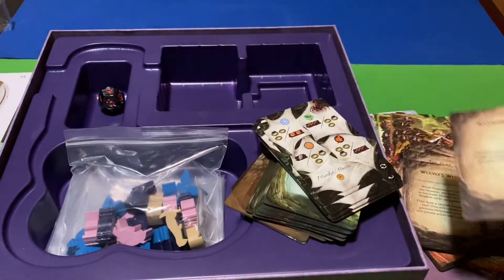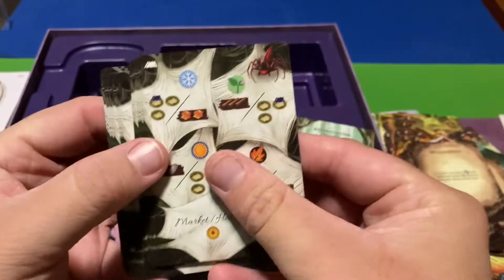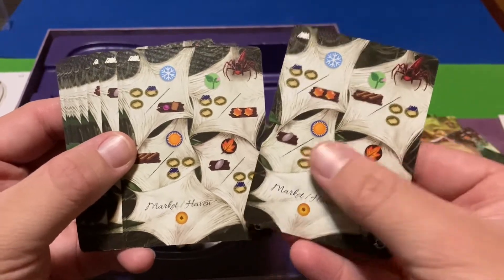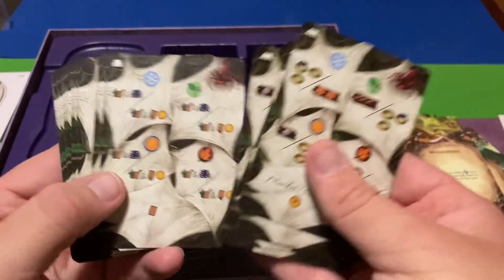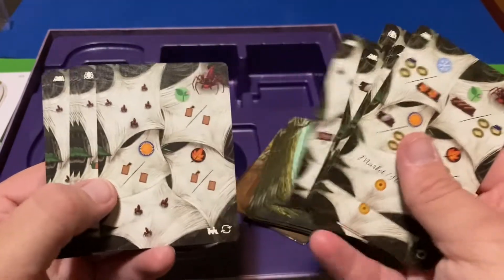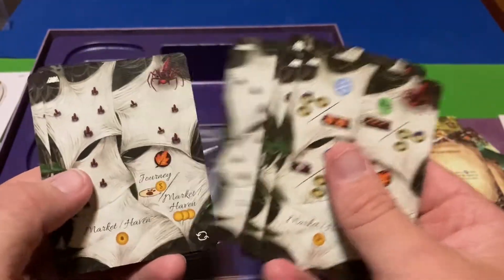That doesn't even include what's in the upgrade pack. Then we've got these cards — there's stuff on them. They're about the same but with different resources on each one, or different spots anyway. Some of them act as red destination stuff. I really like this — I don't know what this is all supposed to do, but it's awesome, it's very cool, very exciting.